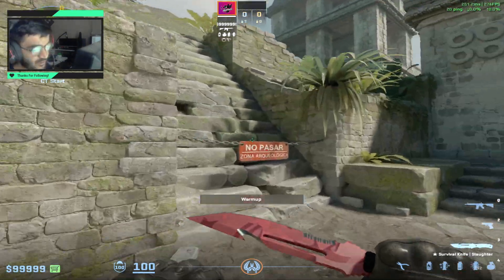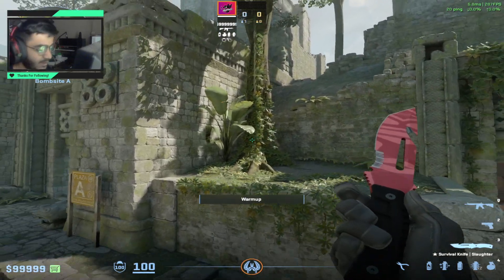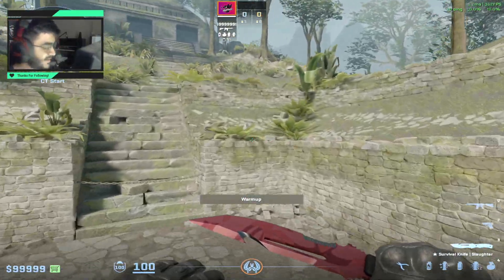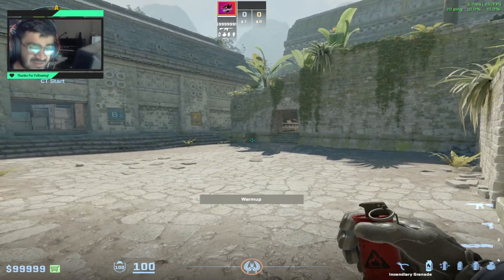The boost on A site Ancient is super overpowered and it's a very common position for the Ts to play in after plants. Today I'm going to show you a molly that 99% of CS players actually don't know. Did you know there's a way to molly the boost from CT right here?